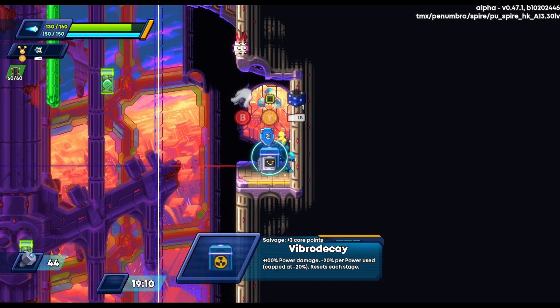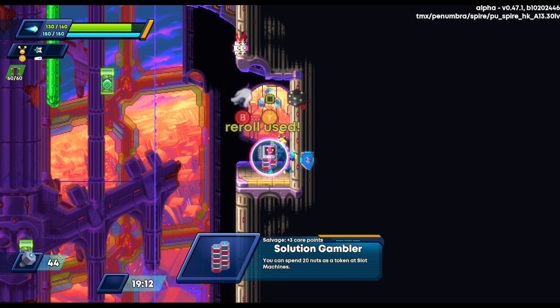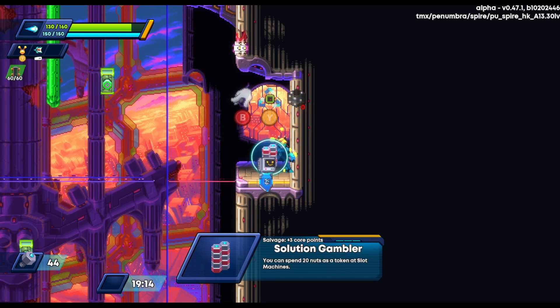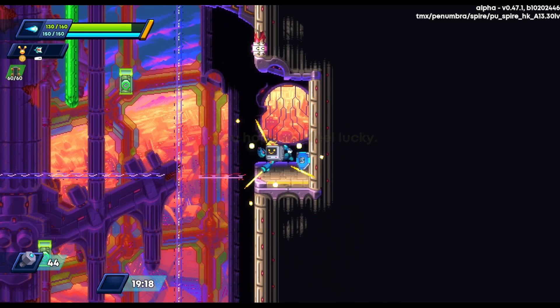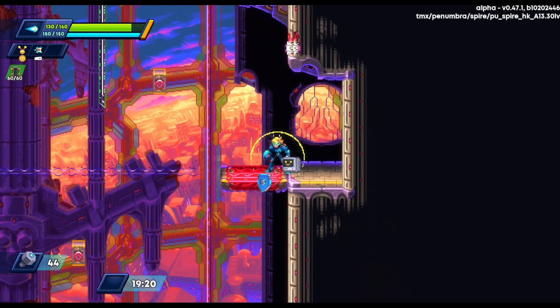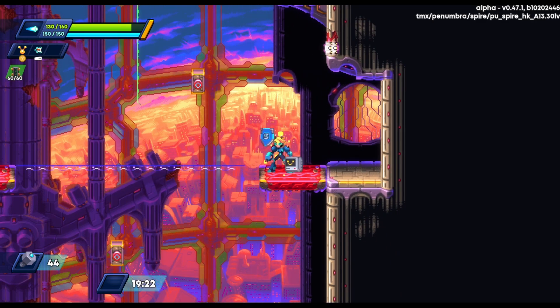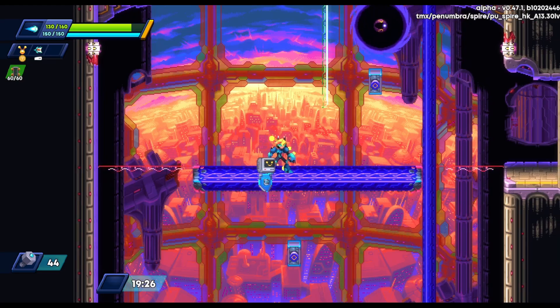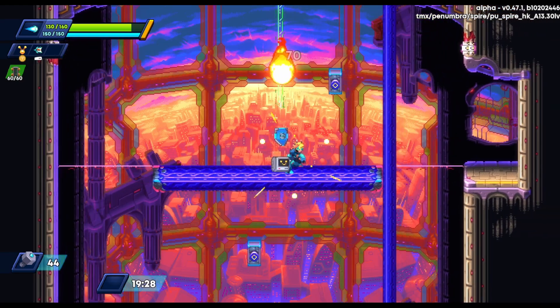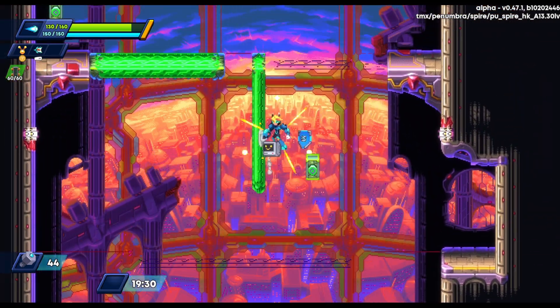I think I re-roll here and end up with the fireball weapon, and we get the Solution Gambler item, which I end up not using the entire game because we don't get many slot machines. I don't really know how to use this super effectively because it just shoots a fireball up in the air, which is sometimes useful.